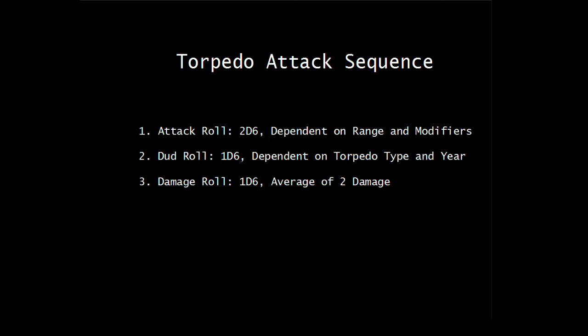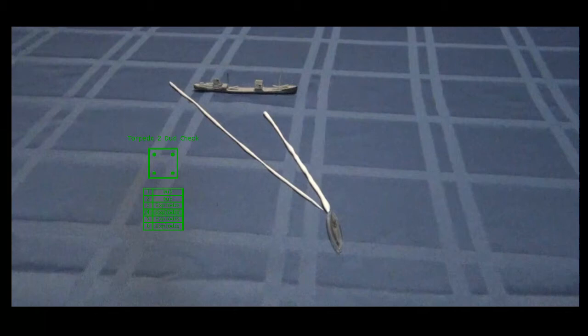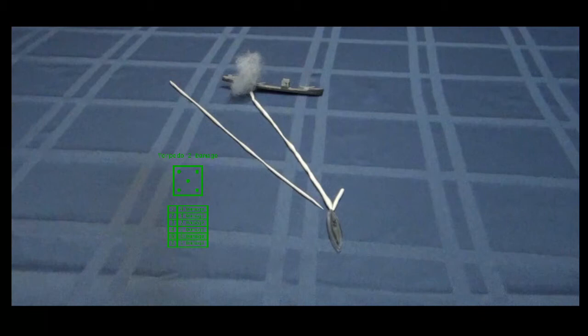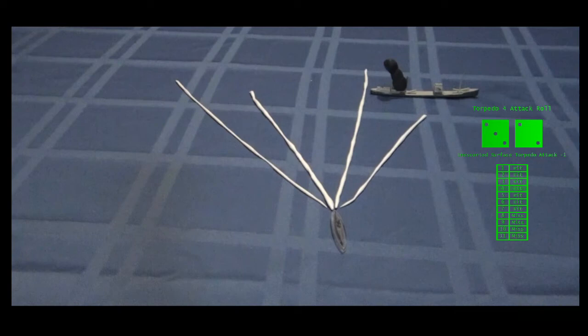Fire torpedo tubes one through four! Torpedo one goes wide and misses Menar completely. Torpedo two connects and detonates — two points of damage onto the target. Dud torpedoes were a big problem in the early war, and so they are here too. My steam torpedoes fail a third of the time, and my electric torpedoes are a coin flip in 1939. Torpedo three misses. Torpedo four hits and fails to explode.